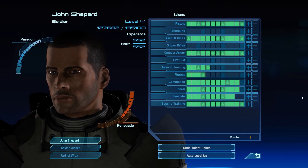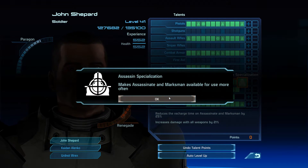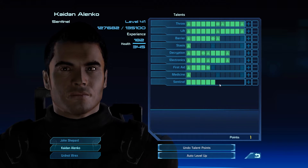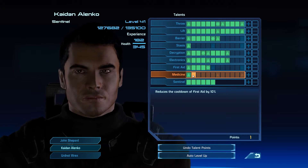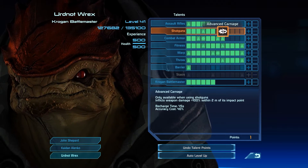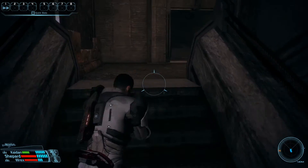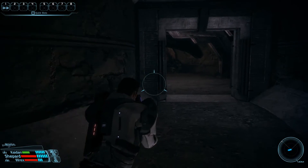Let's quickly level up. With Shepard we max out Commando, giving us a bonus to Assassination. With Caden we work towards Advanced Neural Shock, then we'll see how many level-ups we get after that. And as usual with Rex we continue in shotguns. Now we can head up the stairs and make our way towards the last Thorian node — the fighting is almost over.